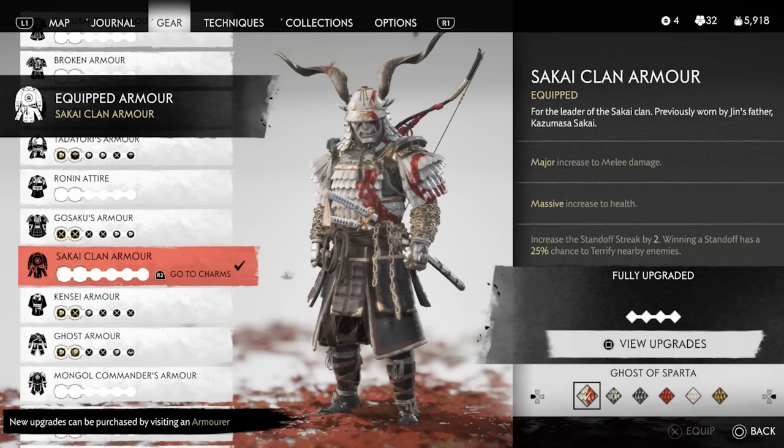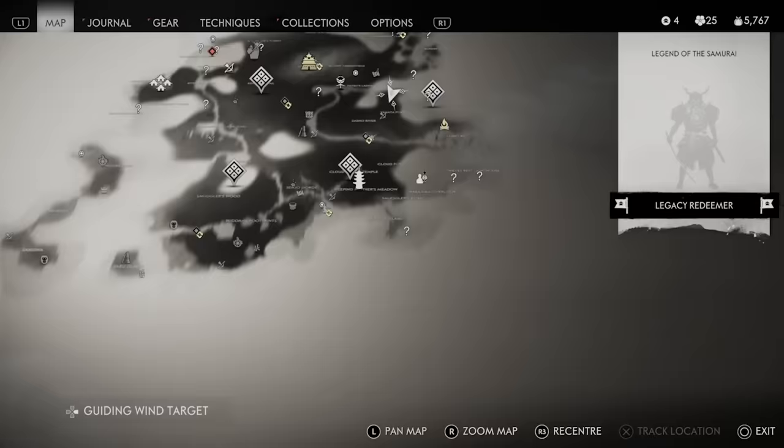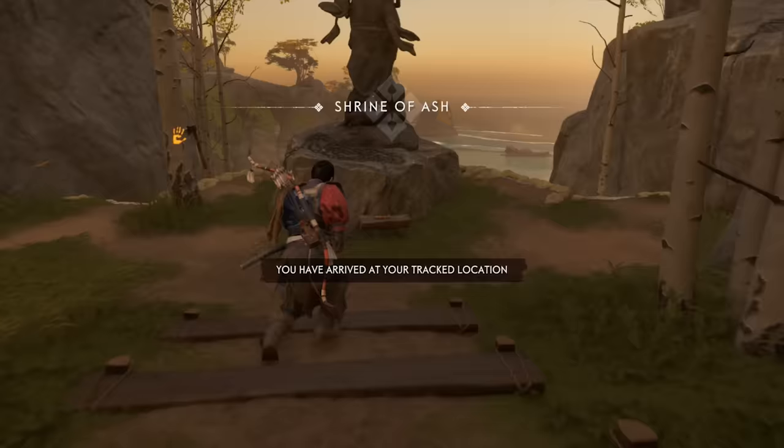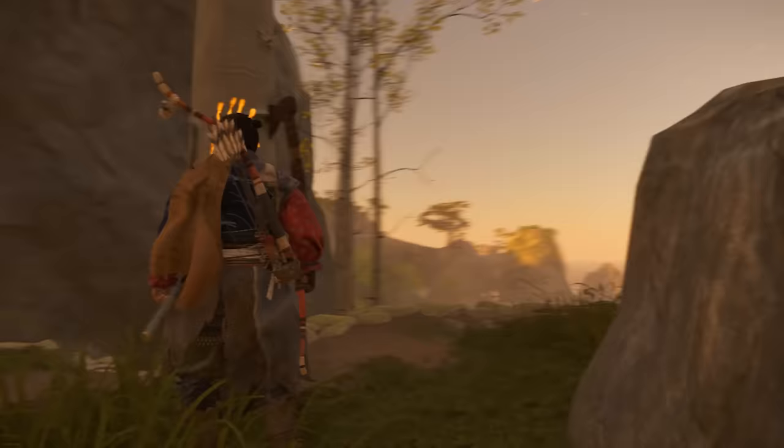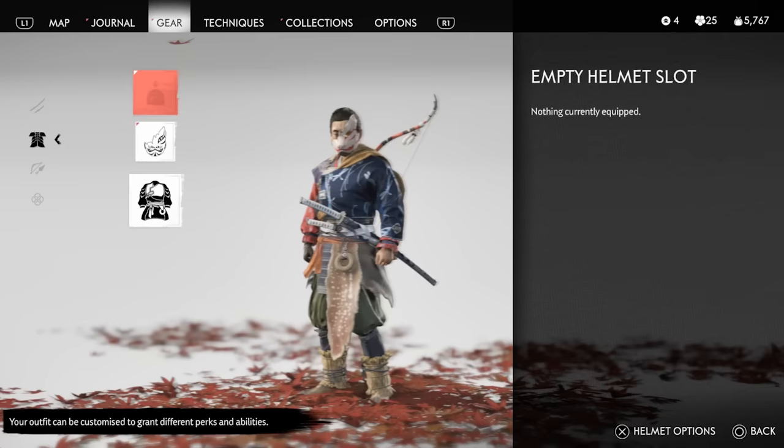We're gonna start with the God of War skin — it's the earliest you can find of all the skins, and it's acquired from the Shrine of Vash on this side of the map. You have to complete the puzzle here, but you also get a really awesome easter egg right next to it: a tree with a handprint on it and an axe next to it. I'm pretty sure this is a nod both to God of War and also to Death Stranding, but I might be wrong on that.